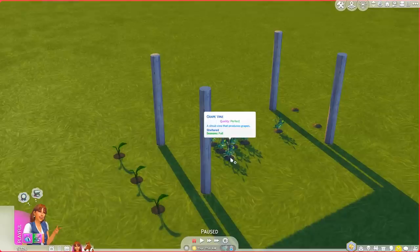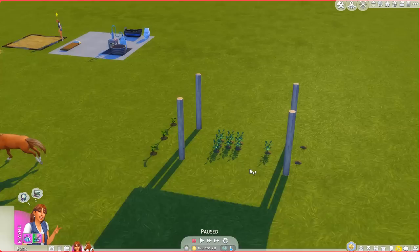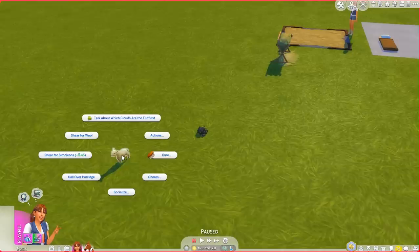I planted the cherry trees and the rose, and we also got the perfect grape that I put here, and then we had the plantains so I planted those as well. I'm hoping these will grow fast because I really want to make some nectar but I don't really want to buy the ingredients.